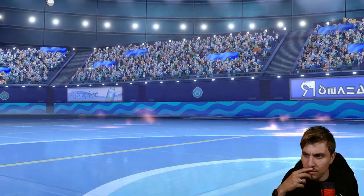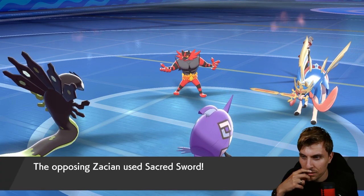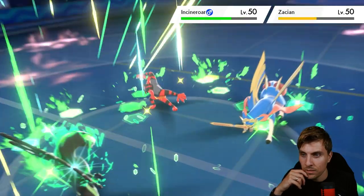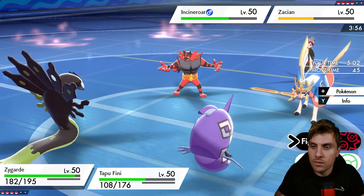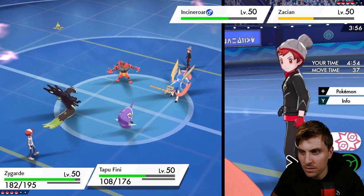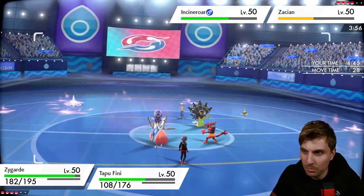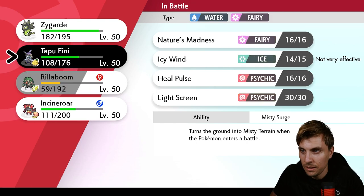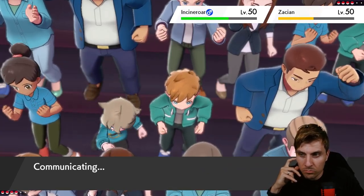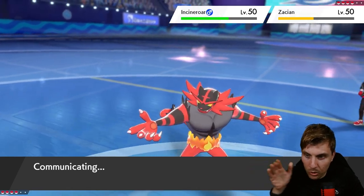I don't think they go Wild Charge again — they'll start attacking Zygarde. There's the Fake Out, then Sacred Sword and Behemoth Blade. It doesn't do too bad damage since everything is grounded. We could Coil again — they'll Intimidate us again, but it might be better to just keep attacking and switch back into Incineroar so we have that active Fake Out next turn. Nothing has really recovered — Zacian has no recovery, Incineroar may have a berry, Landorus doesn't — so we're chipping everything down.